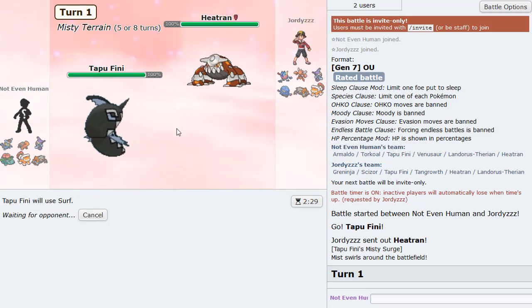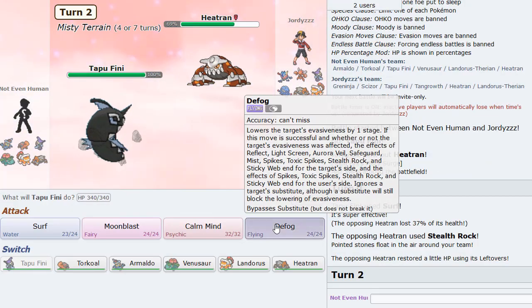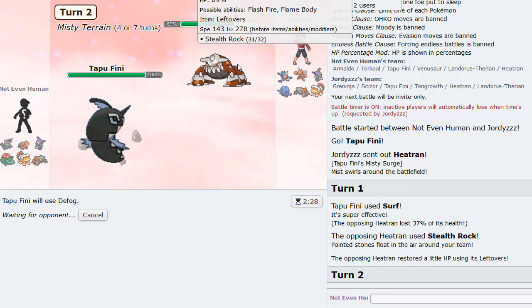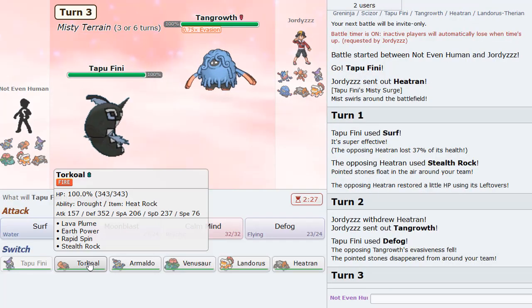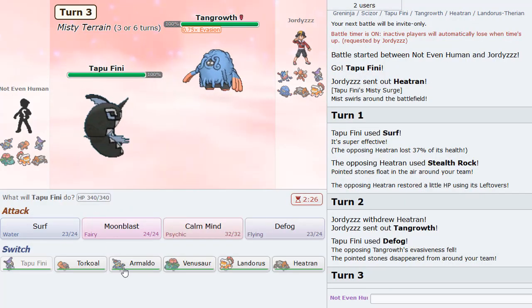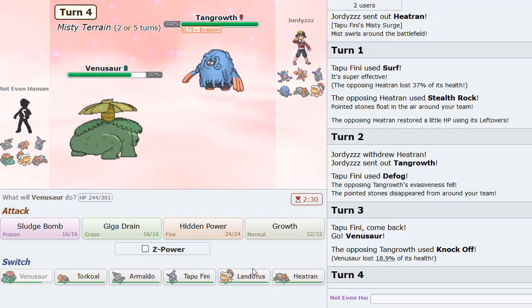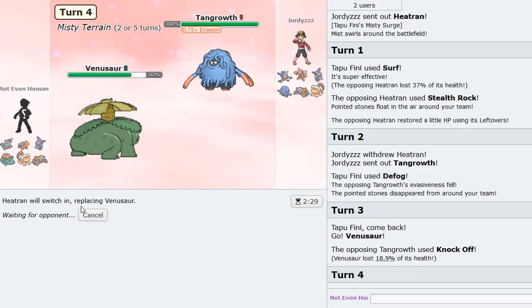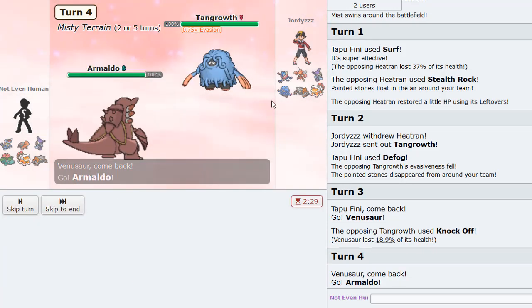I want to soften up the Heatran a bit with Surf if we can — that'll give us a much better chance later. We are actually faster — this is a SpDef Heatran. We want to get as much damage as we can while keeping Rocks off our side. Venusaur looks like a good switch-in. Double to Heatran or double to Armaldo here.